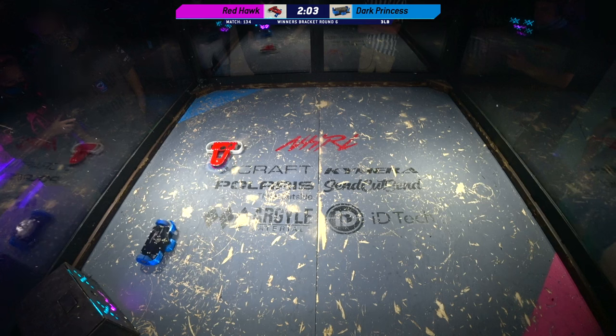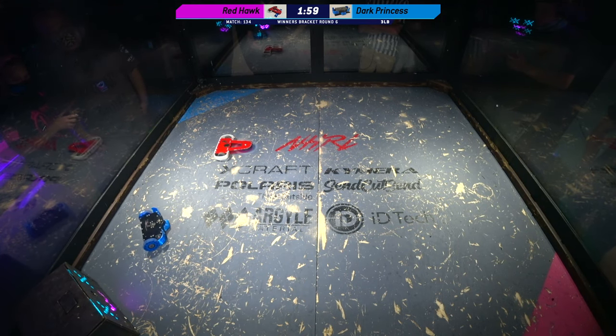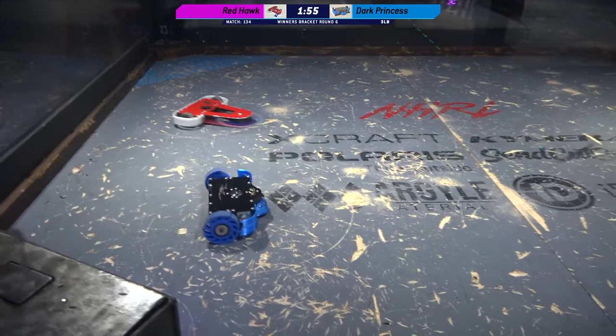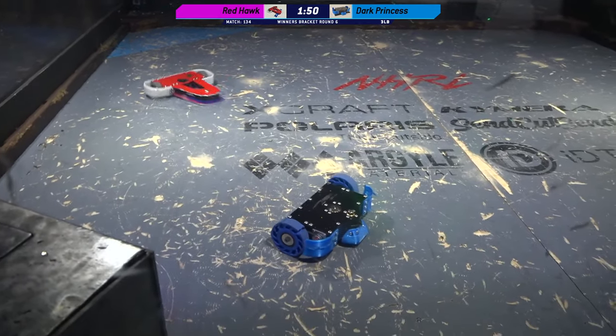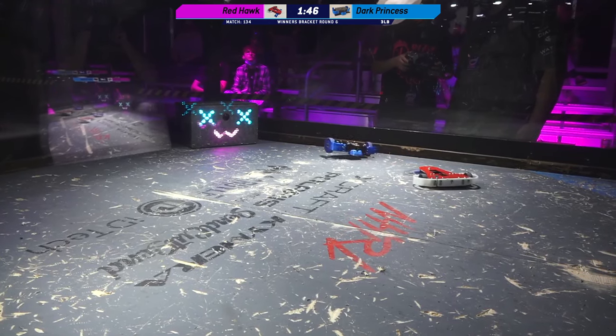That is definitely a disadvantage of that design when you're facing off against Redhawk. Redhawk's weapon works just the same upside down or right side up — it doesn't matter. Right now both of these bots are struggling with half of their drivetrain. You can see part of the wheel missing from Dark Princess, and the other wheel just cut in half but still partially attached.